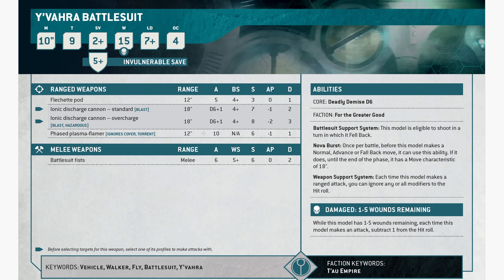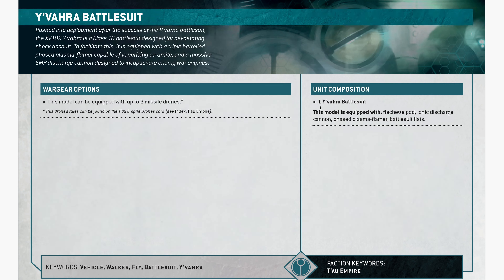Deadly Demise D6. For the Greater Good. Battlesuit Support System: eligible to shoot in a turn when it fell back. Nova Burst: once per battle, before this model makes a normal move, advance, or fall back — until the end of the phase, its move characteristic becomes 18, so you can move 18 plus advance. Weapon Support System: ignore modifiers to hit rolls; minus 1 to hit when at 1 to 5 wounds. Can take drones. Vehicle, walk, or fly.